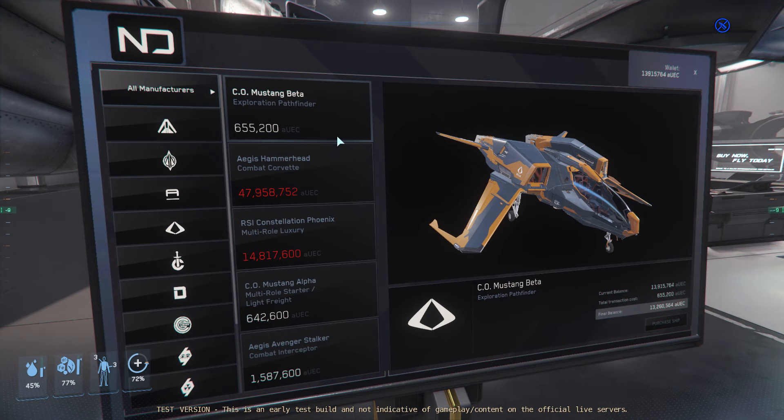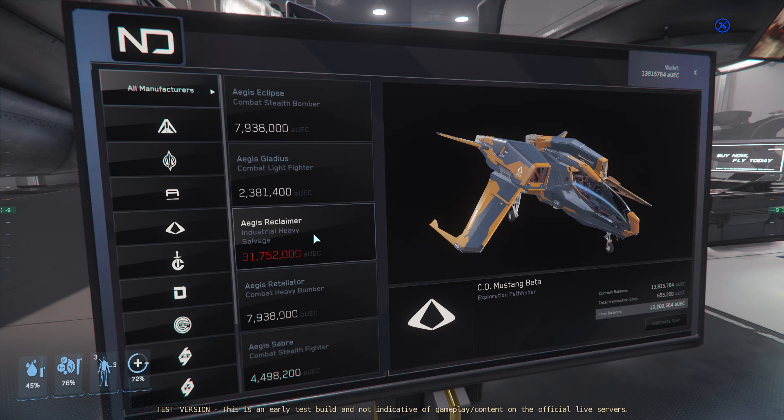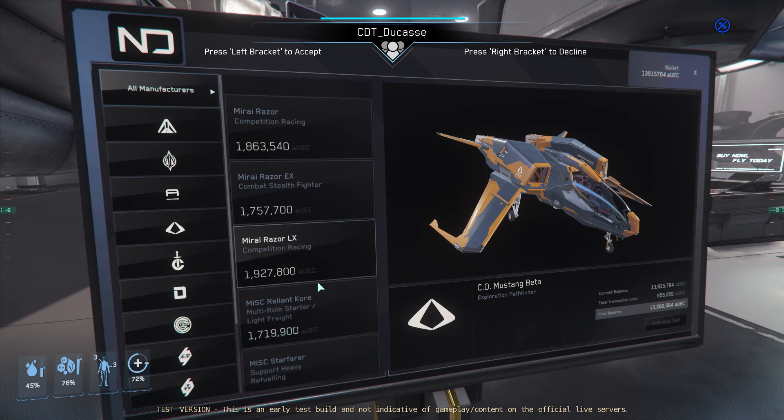Let's check these new deal prices. Mustang Hammerhead first — Hammerhead was supposed to go 40 mil, it's actually 47 mil, so it's even more expensive than before. Constellation Phoenix: 14 mil — insane. Avenger Titan was at 12 mil, it's actually 13 mil. They've gone up even more than expected. Gladius: 2.3 mil. Reclaimer was supposed to be 28 mil, it's actually 31 million — higher than the prices I gave you before.